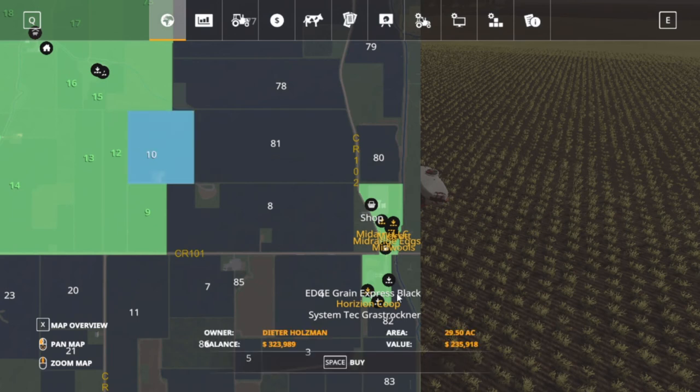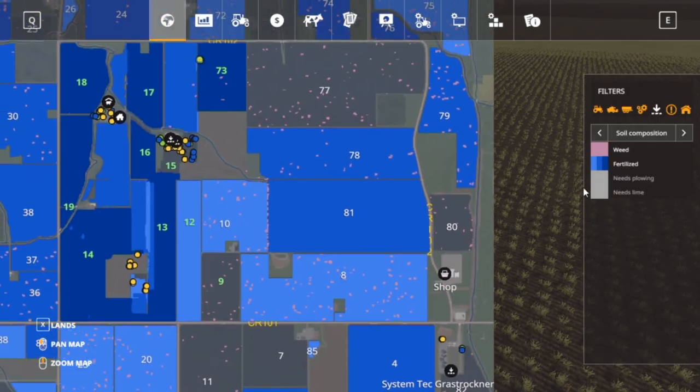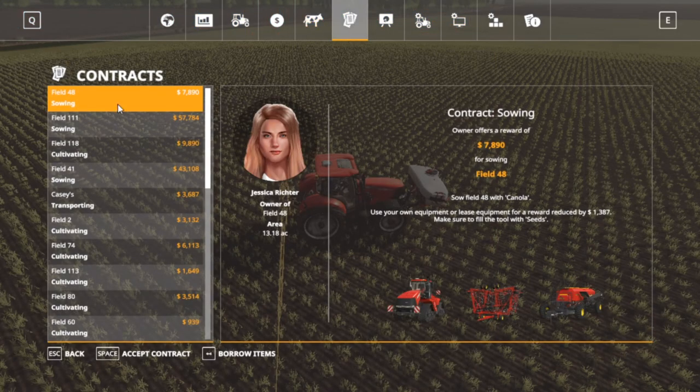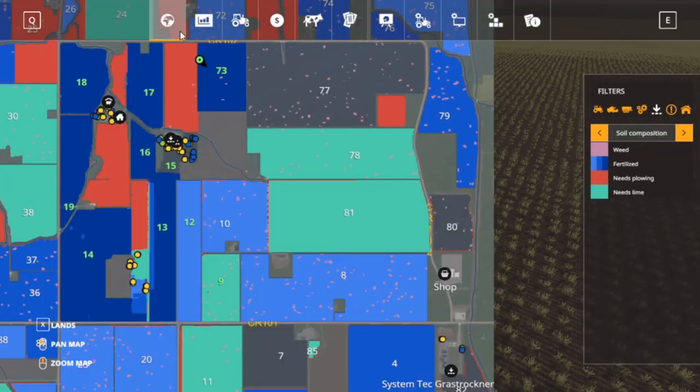Field 10 is going for $235,000 - I looked and it doesn't need anything, but I'm not gonna get field 10 right now. We're just gonna do these two because I got a lot to do. We're gonna rearrange some grass fields when it comes fall. We'll get some fertilizer contracts, we'll be doing alright. Our sheep are doing pretty good but that water level shouldn't be going down - I'm gonna have to go check on that. Other than that, we just bought two more fields.